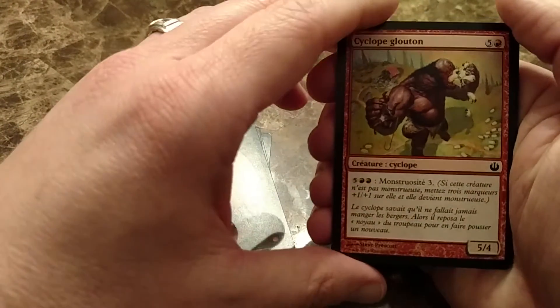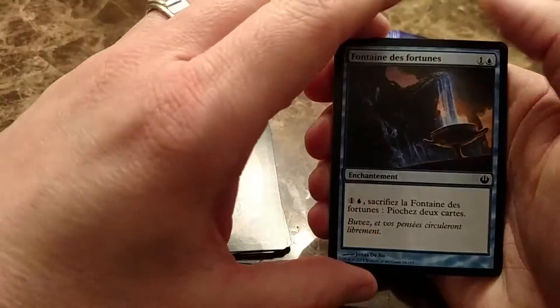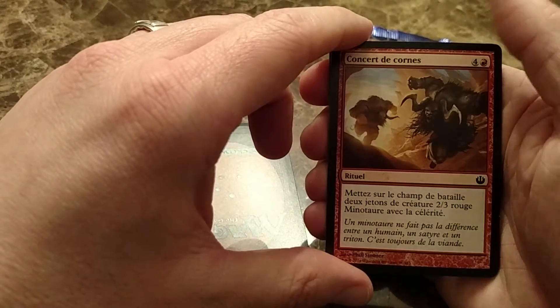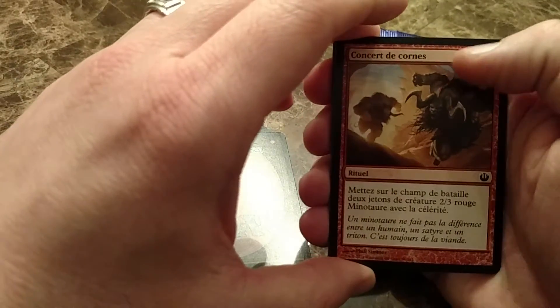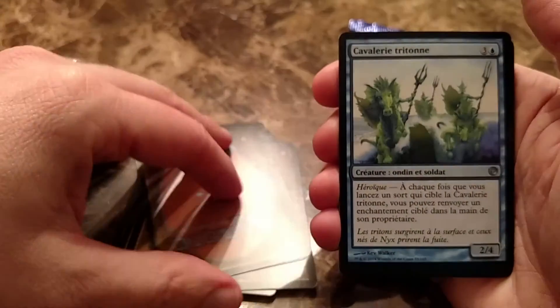There's a 5/4 for 6 that can become Monstrous 3 for 7 mana. Here's the blue font that lets you draw 2 cards. This looks like it puts 2/2 or 3 creatures into play — Minotaurs — with something, maybe Haste.